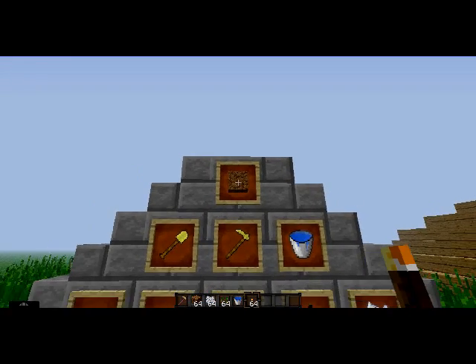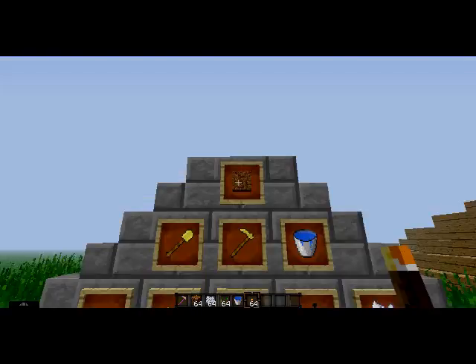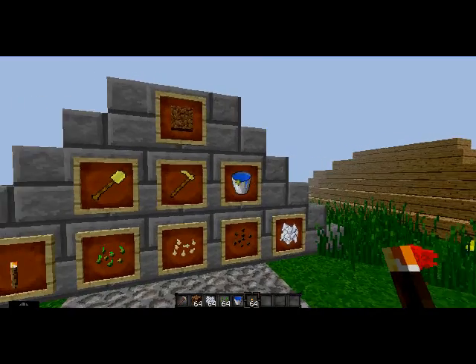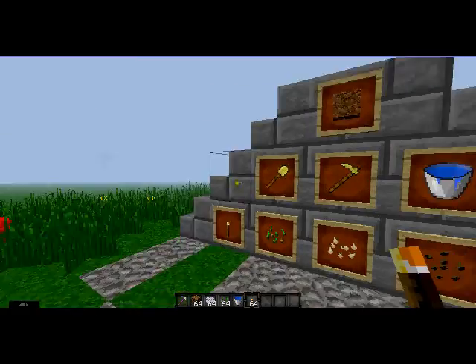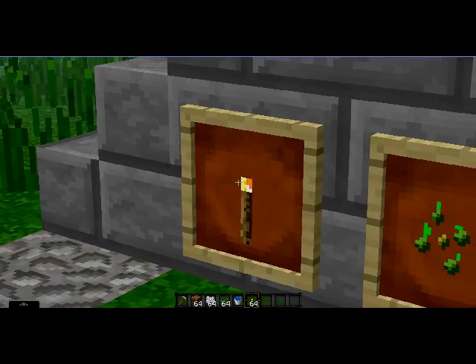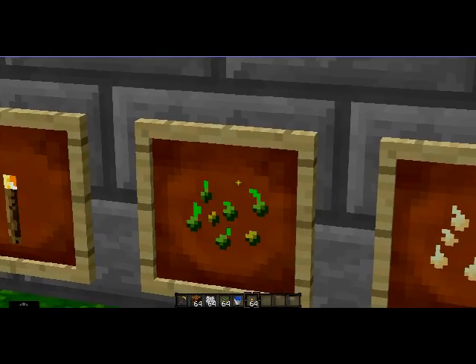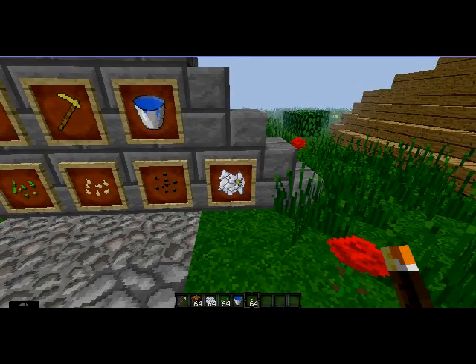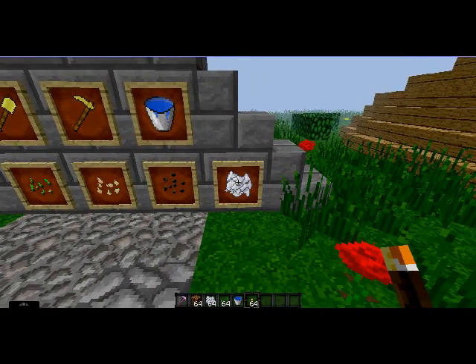The first item you will need is the dirt block, the shovel, a hole, a water bucket, some torches, seeds — any kind of seeds you want — and optionally you will need a bone meal.